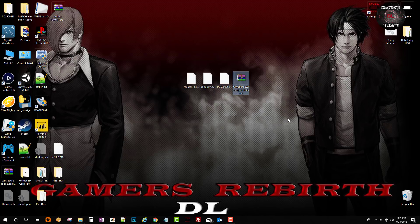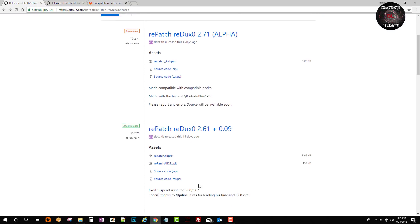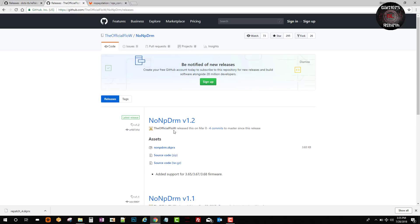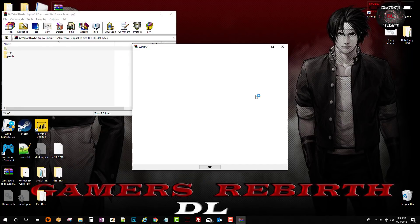If you get a game that is non-pdrm, we'll go ahead and do the tutorial on how to install it to the PlayStation Vita. We're going to the developer's GitHub — thanks to Dots, Celeste Blue, Clica, Empina, Julio Surreira, and all the other developers who worked so hard on this. We'll download the Repatch skprx. Just in case you haven't installed non-pdrm, I'll leave the link in the description. This added support for 3.65, 3.67, and 3.68.